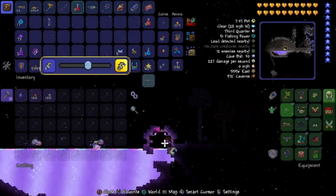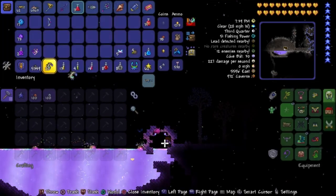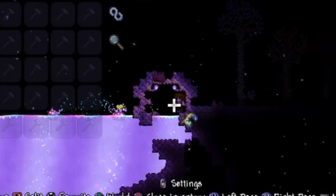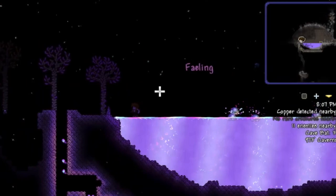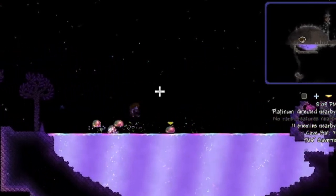Worms and insects, however, are a completely different story. When submerged in the liquid, they turn into phalings. Pretty useful — at least I won't have to farm for them in order to fight the Empress of Light. And an interesting transformation, to say the least.